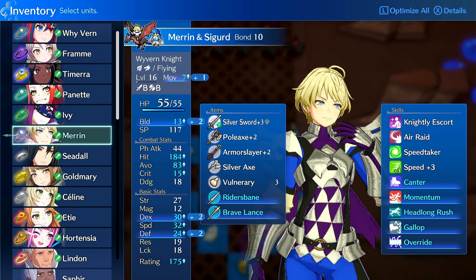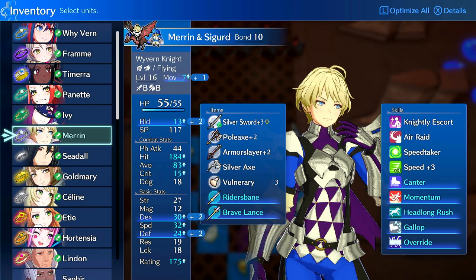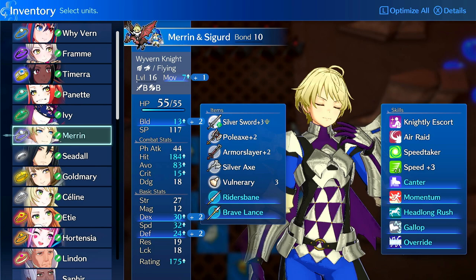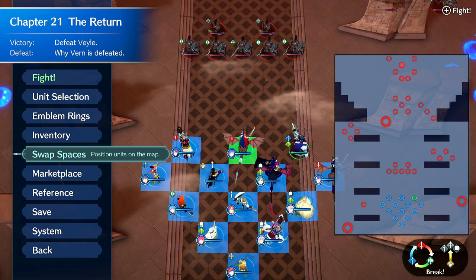Eventually you can get her Speed Plus 4 as she naturally hits 500 SP, and then she'll be even faster. Speed also scales Avoid, so it's very useful to have — it's just one of the best stats in the game. So those are the two builds I personally use most. I'd mostly put her on Wyvern; I think that's her best class.